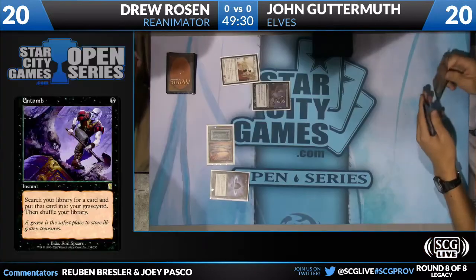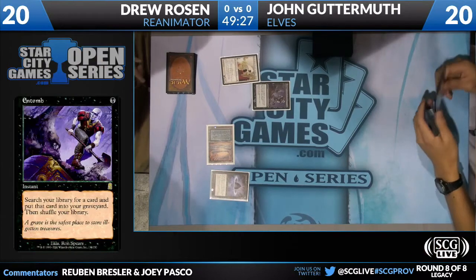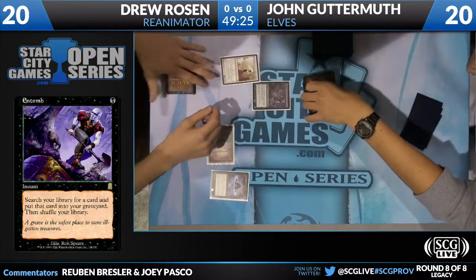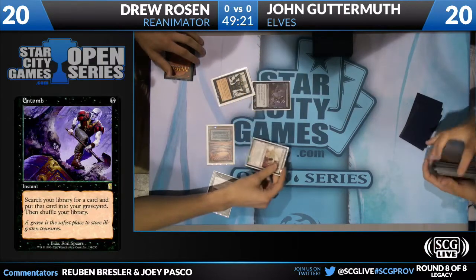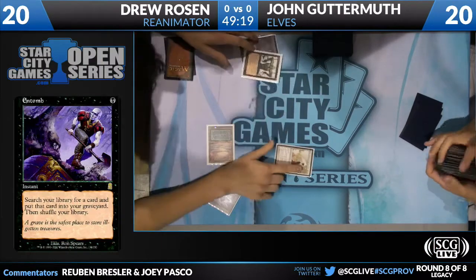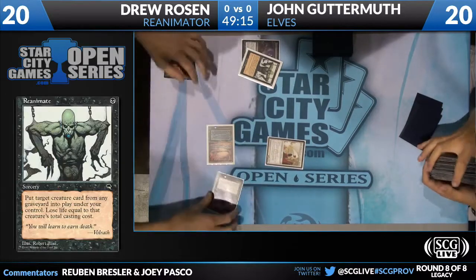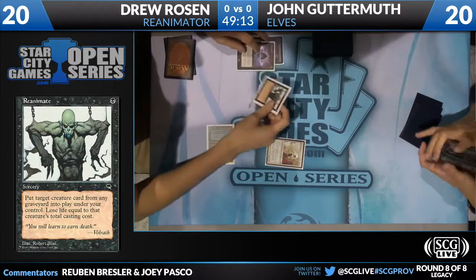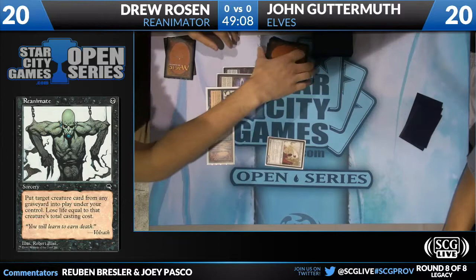There's Elish Norn. He might know what he's playing against. He very much might. And the funny thing is I was talking to him and his friend, and his friend was talking about being an Elves player. Oh jeez, so he's got experience playing against Elves, is my guess here. Reanimate on Elish Norn on Turn 1, and Jon has already put Drew to like 12.